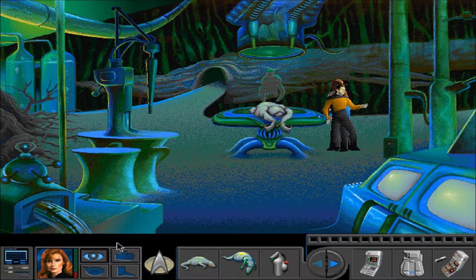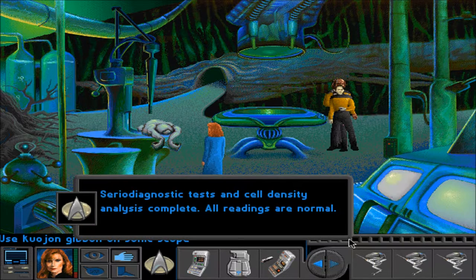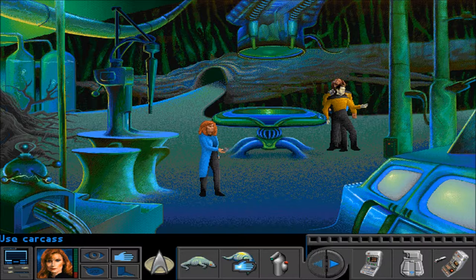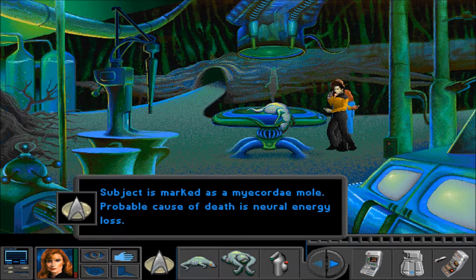Okay, so we've identified this animal. Let's take it and put it here with the sonic scope. Serial diagnostic tests and cell density analysis complete. So we still don't know what this animal is. Wait, where is it? Subject is marked as a myocordae mole. The probable cause of death is neural energy loss. Didn't the scope say that?